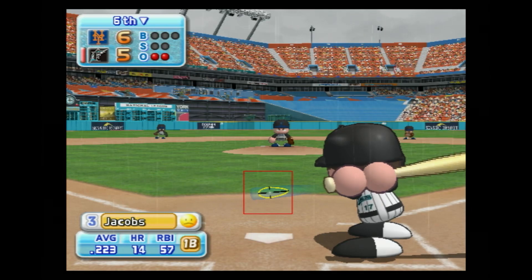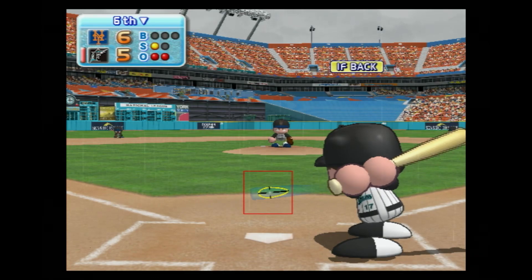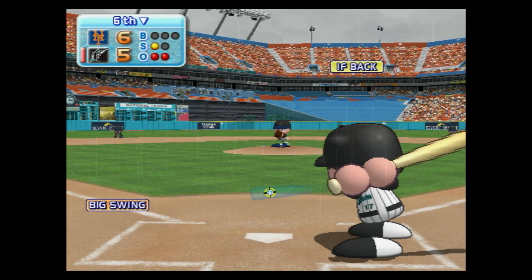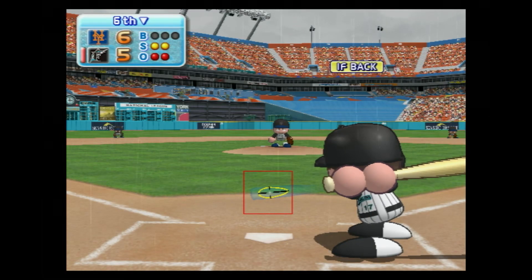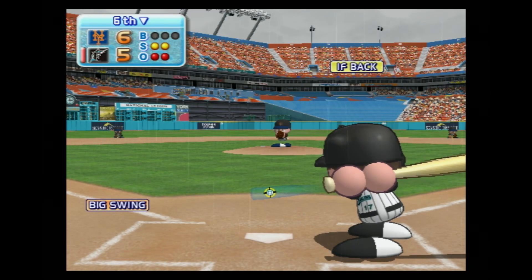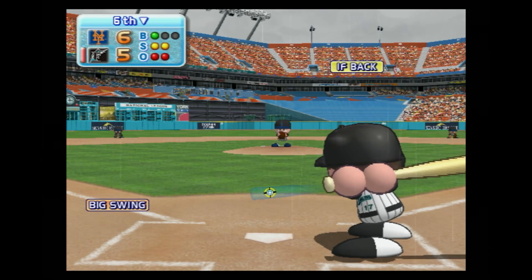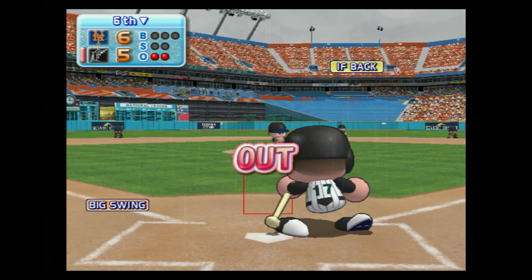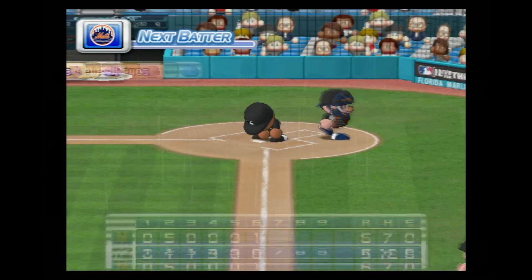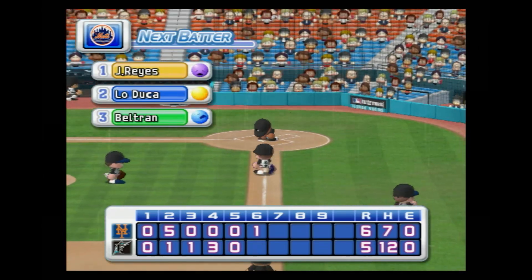Mike Jacobs has had a base hit already in this game. He's set to deliver the first pitch — that's a strike. That's a strike, he's behind in the count. Goes after it but comes up empty — strike three. Jacobs strikes out. No runs, no hits, no errors. The Marlins five, the Mets six.